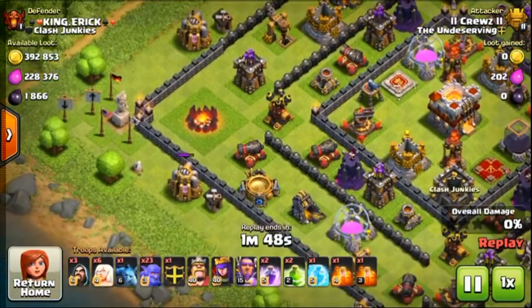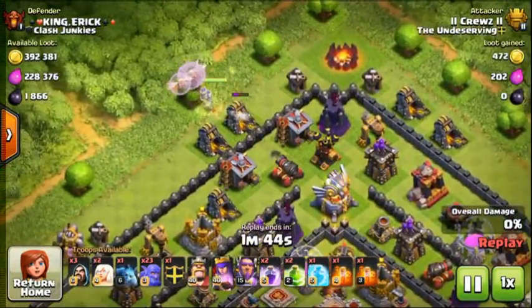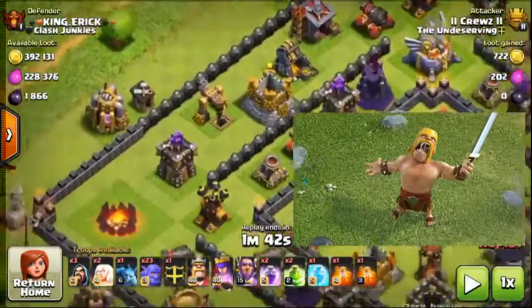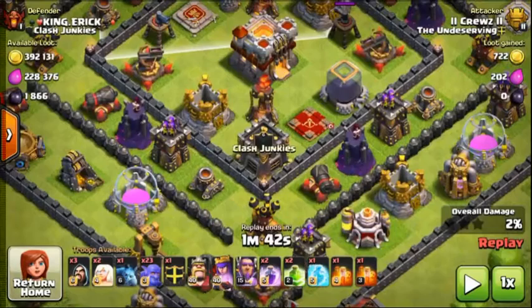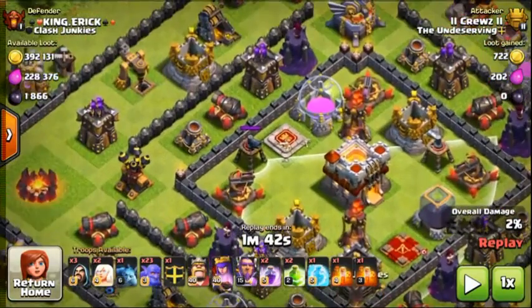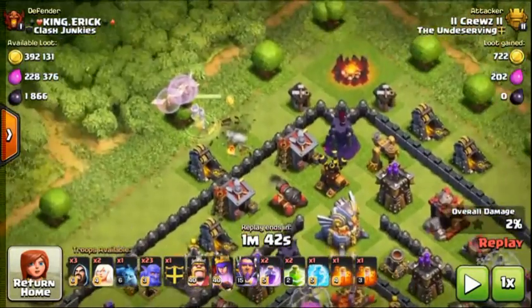I actually had to attack this guy because I accidentally dropped that Wizard right there, so I kind of went with it. Let's start off with the basic Queen Walk. A key for Queen Walk is you do not want an Air Sweeper anywhere near. There's one, there's another, and there's the other — but these two won't affect my Queen Walk, so that's a positive.